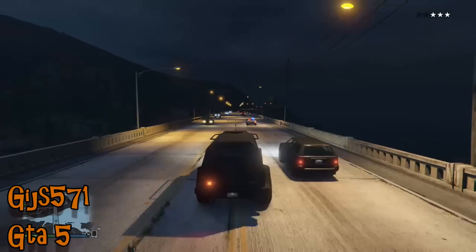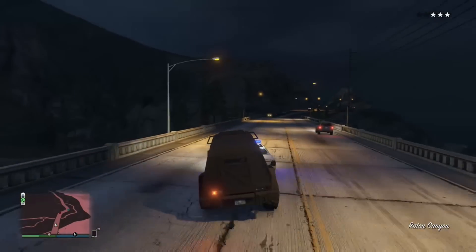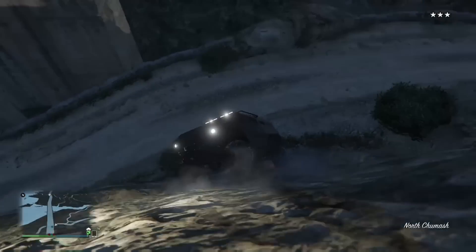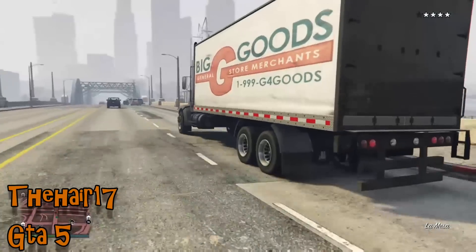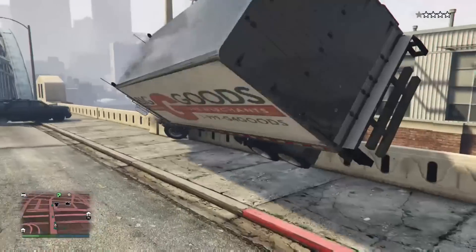Gij has got the Insurgent, which is without a doubt one of the toughest vehicles in GTA 5. However, the police have got a cunning way of dealing with it - get the Insurgent on the back of the police car and escort it off a bridge. Although this time it can just about survive. That is a surprisingly efficient tactic from the police.